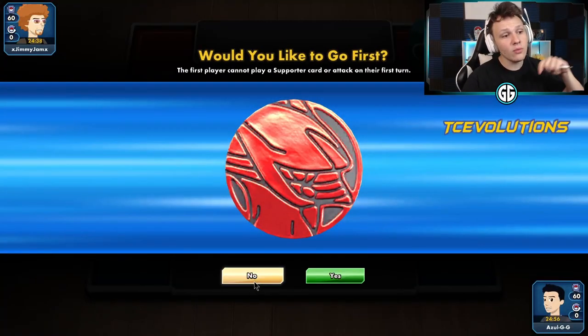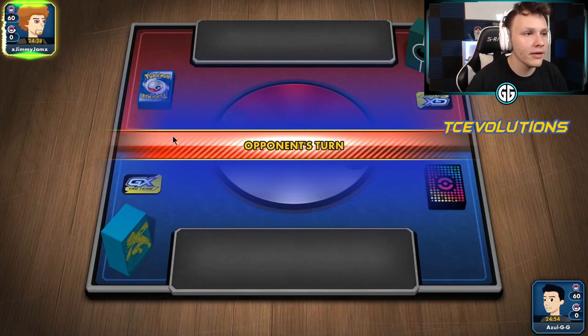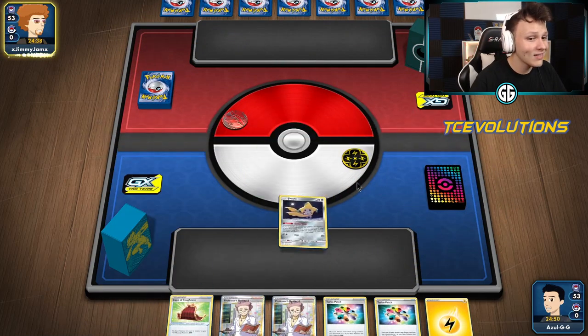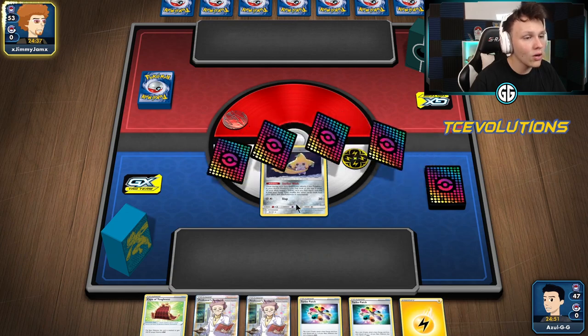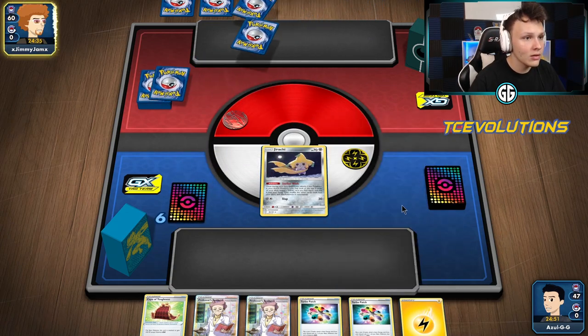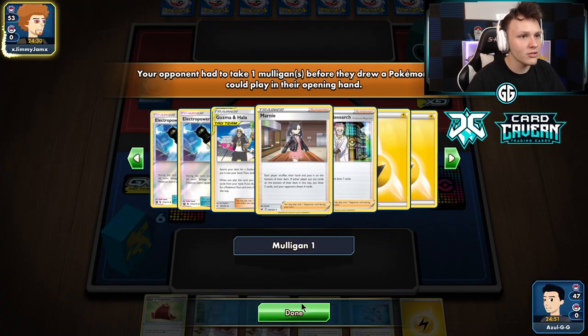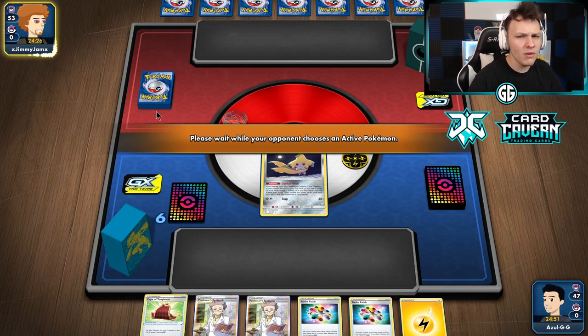We did win the coin flip but we're going to choose to go second — I like going second. Jirachi start, rest of the hand not great. A Quick Ball offset which should be great though. We can get rid of this energy and attempt to use these Turbo Patches without just losing them. Looks like we're up against Pikarom, probably — or it could be a Vika Vault deck as well.